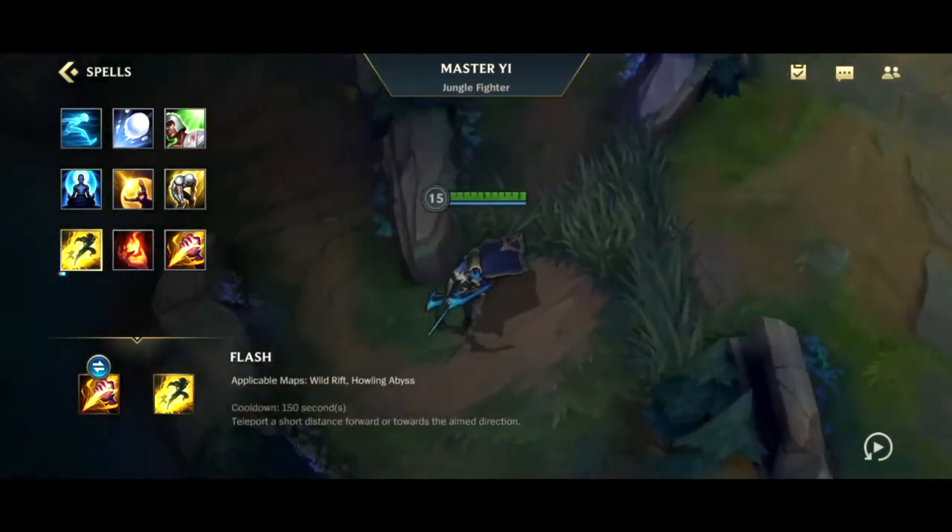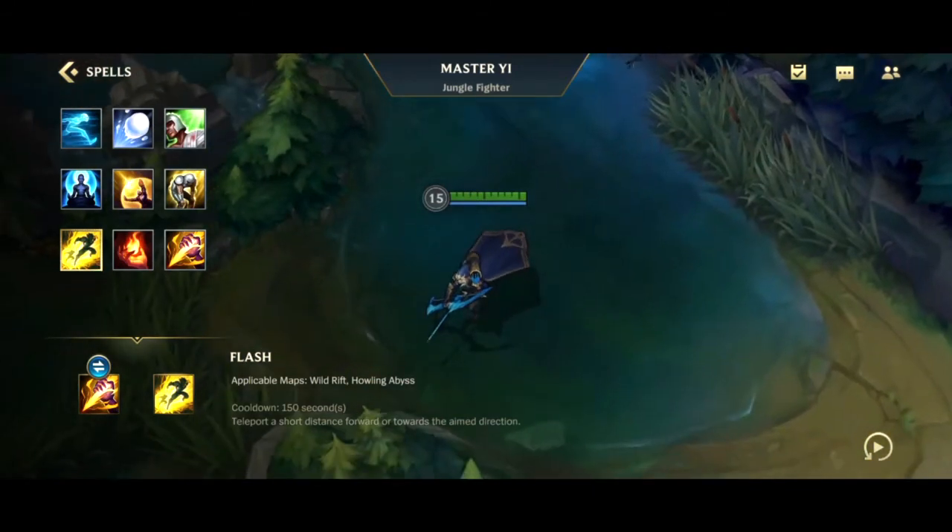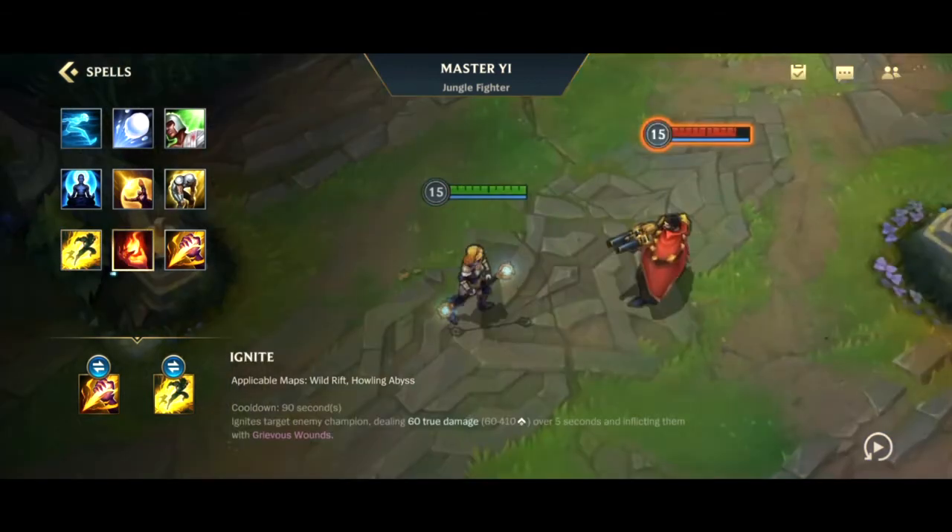Next is Flash — 150 second cooldown. Teleport a short distance forward or toward the aimed direction. Flash is probably the most commonly used ability in the game. My suggestion is to only use Flash when you're going to guarantee or secure a kill, or to secure your own life. Using Flash for any other purpose is kind of a waste.